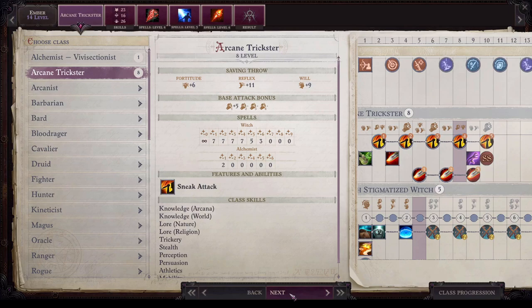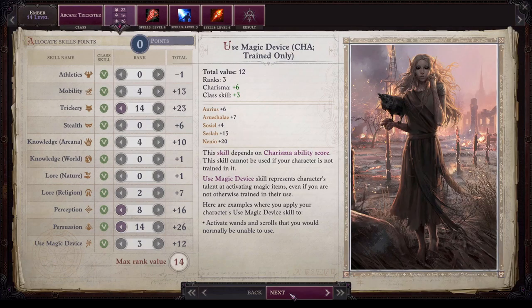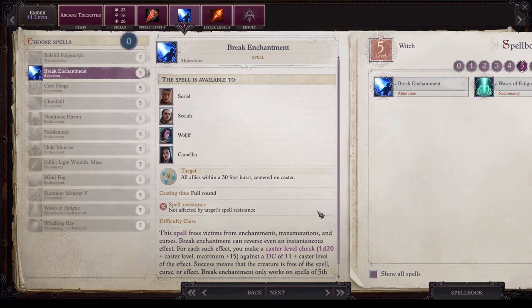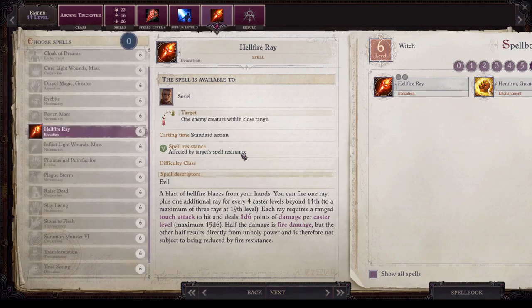At level 14 for Ember's spells go ahead and take innervation, break enchantment, and hellfire ray. I know that Ember gets hellfire ray from her blackened curse, but that's about four levels away and we are already at level 14, so we're going to go ahead and take it now so that Ember's damage can get a bump up early instead of at the very end of the game.